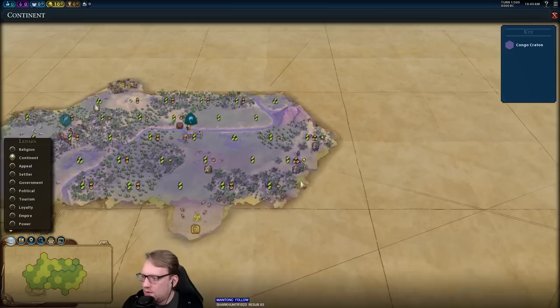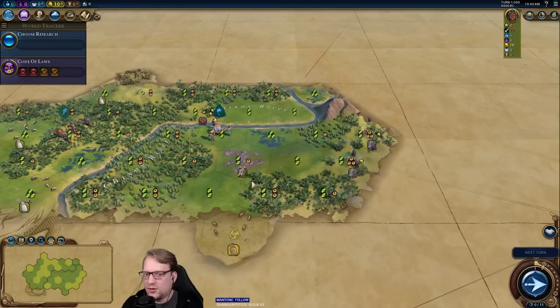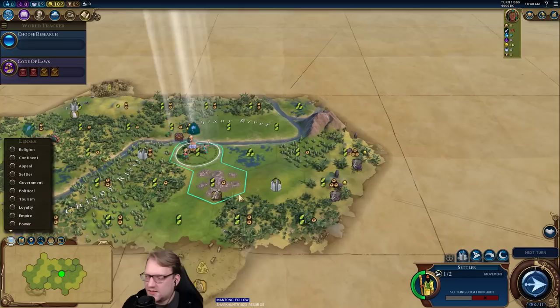We move towards double ivory. Maybe a Temple of Artemis play is in order here. We do have a reason to go after early archers anyway with our Holchi. Regardless, we will have to buy out to those tiles eventually.